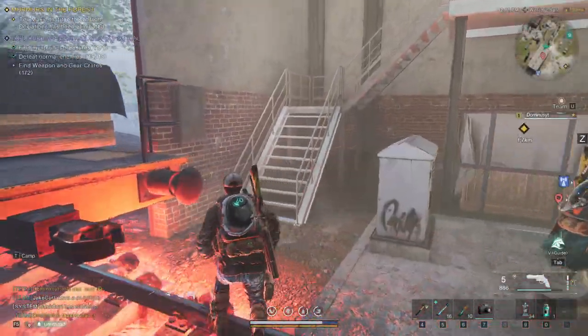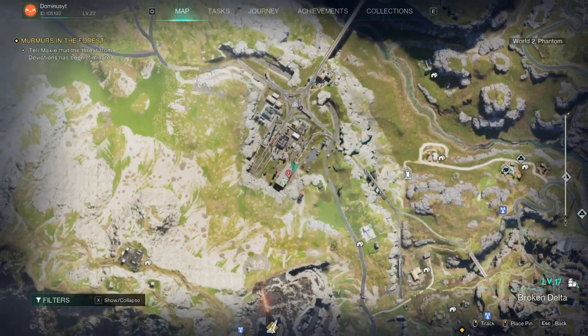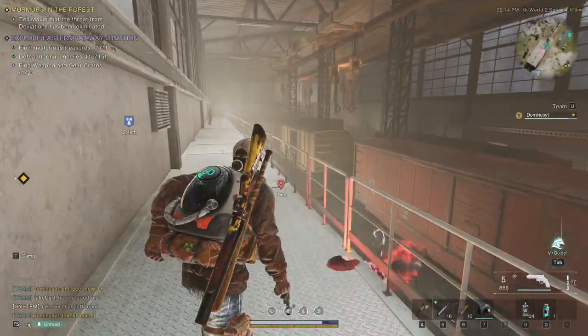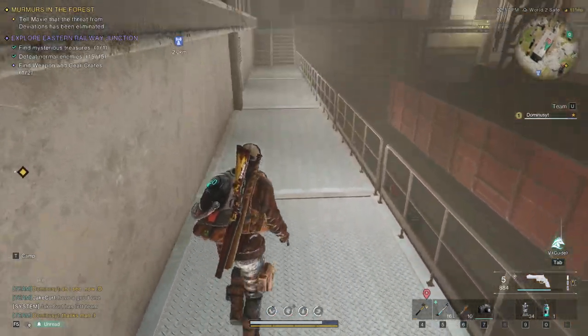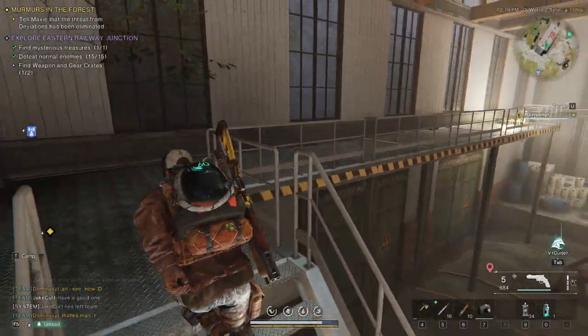So the weapon crate is in the same warehouse as the mystery treasure chest. We need to get up here. There is the magic crate.